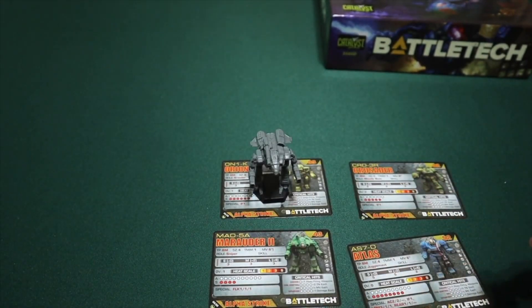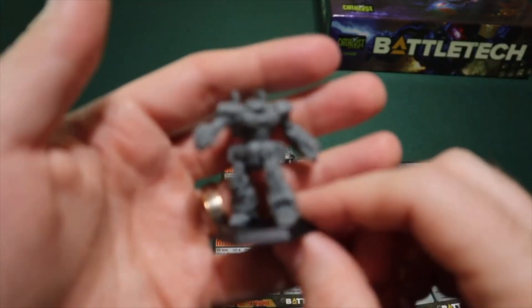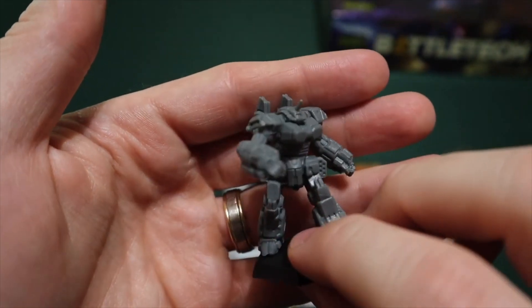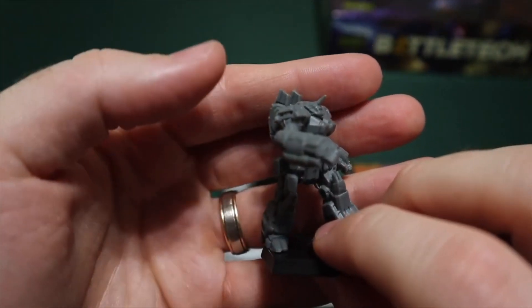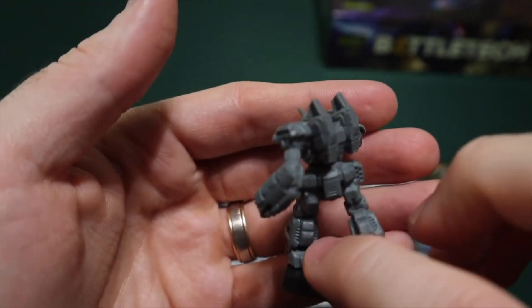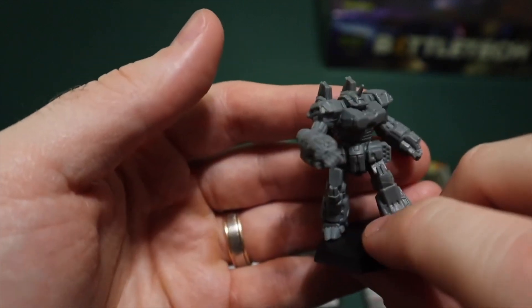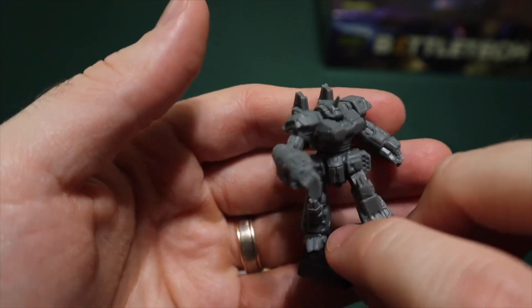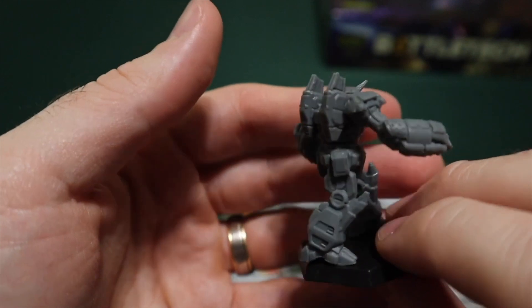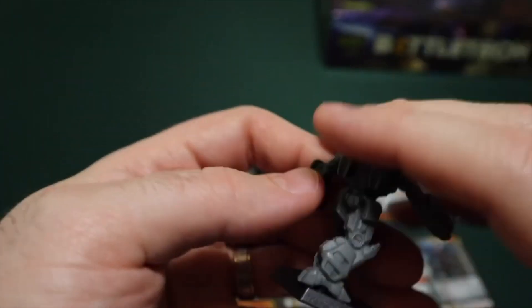Next up we've got the Crusader — very dynamic pose with a giant thing on his arm. I did this just so I have more variability when we want to play 1v1, 2v2, or 4 in a free-for-all. Probably 4 though, because 3 tends to have one person get ganged up on and I don't really like that. He's got rockets on his legs — that's cool.